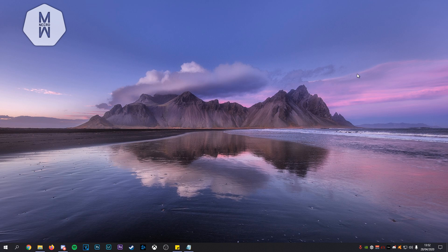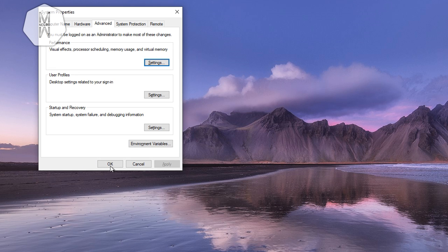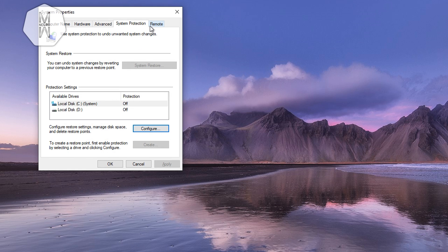Next, disable some system settings. Search for 'Advanced System Settings,' go to the Performance tab, click Settings, and select 'Adjust for Best Performance.' Windows may look different but it helps with games. Then go to System Protection, select your local drive, click Configure, and disable System Protection — it's just a system restore feature that takes up space and resources.